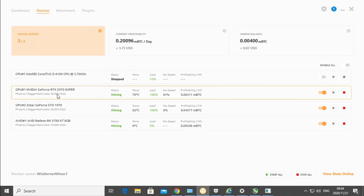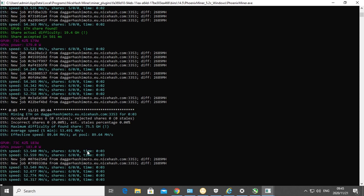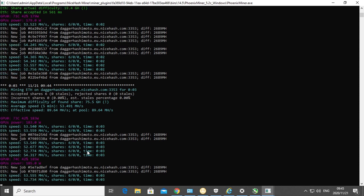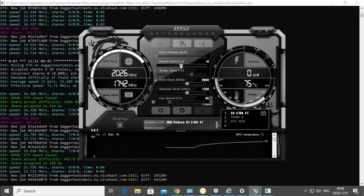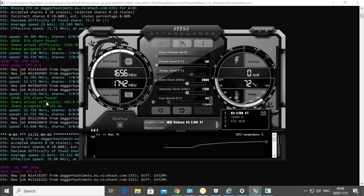Last time Bitcoin was this high was in December 2017 when it reached almost $20,000. We're currently mining at $3.75. We can see our speeds, what algorithm we're mining, and which miner we're using, which is Phoenix Miner. Let's see if we can increase the efficiency of these graphics cards by dropping the power limit and increasing the megahash. Let's start with decreasing the power limit to minus 50 percent and see what it does to the graphics cards and performance.